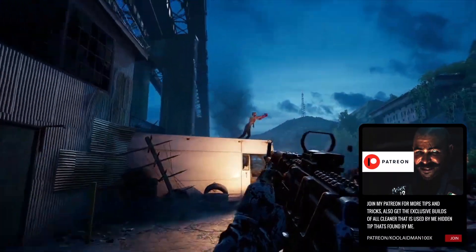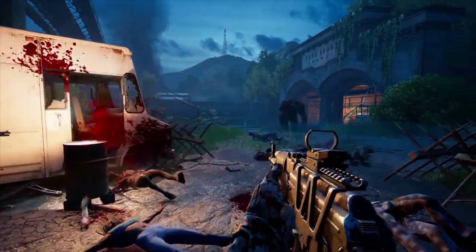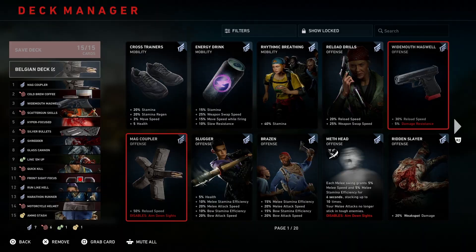And another deck for you guys called The Belgian Deck Build that you can use for the short shotgun. You can use this for Nightmare and No Hope. So I don't want to keep you guys waiting, so let's jump into it.